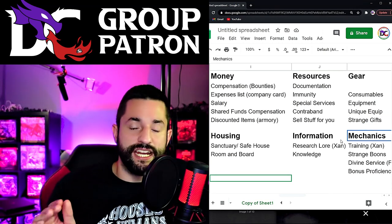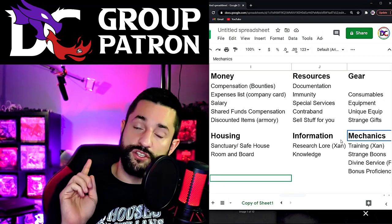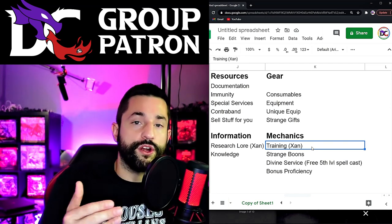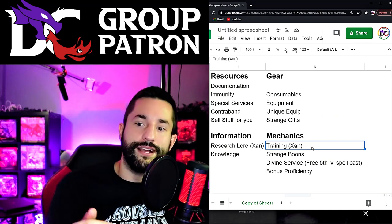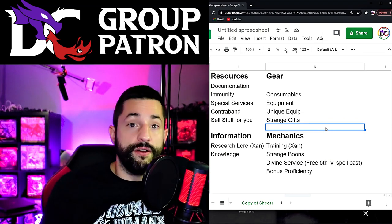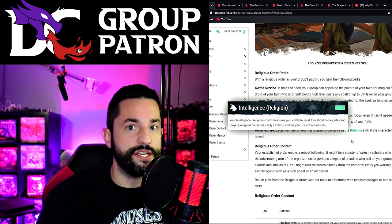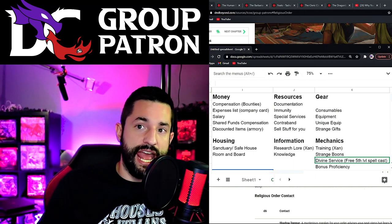Mechanics - this is actual tangible stat values in the game, mechanical advantage type things, like the advantage you can grant your party. This was one of the most inspirational parts - what benefits do they gain literally mechanic-wise? Training from Xanathar's - they have a training system where you level up or work on different abilities. Maybe they're allowed to get certain features, or there are subsections within the group they can train and learn new custom abilities to use in combat. Strange boons or certain buffs as long as you're a member of the order.